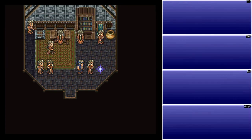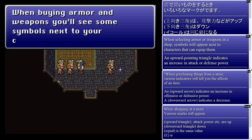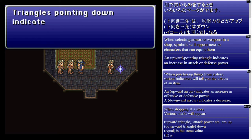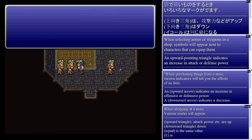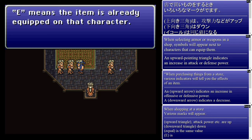Basically, you save and you don't lose — you only lose what happens after you save. And buying armor and weapons, you'll see some symbols next to characters. Triangles pointing up indicate increasing power. Triangles pointing down mean less. Equal means no change — usually means you're already equipped with it, but they have a separate icon for that as well.